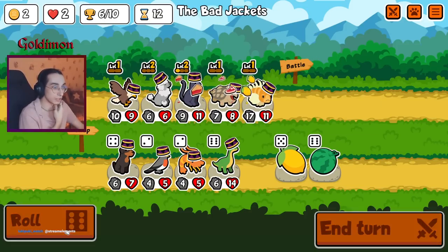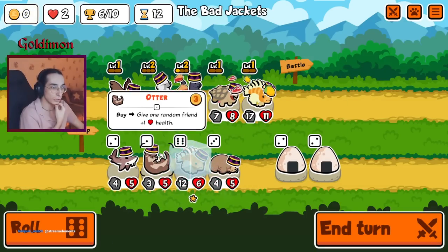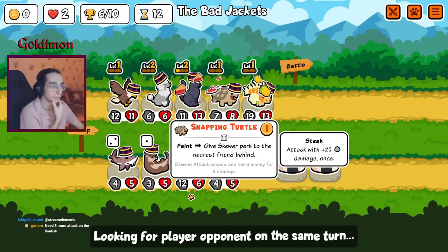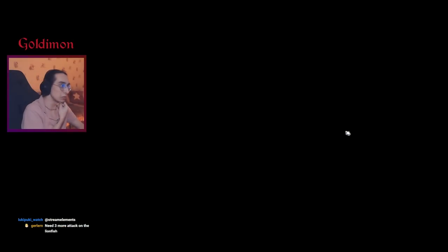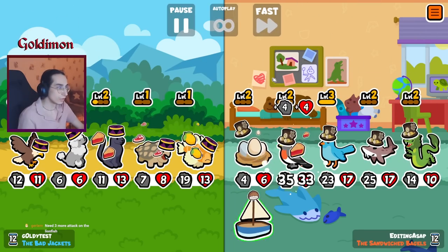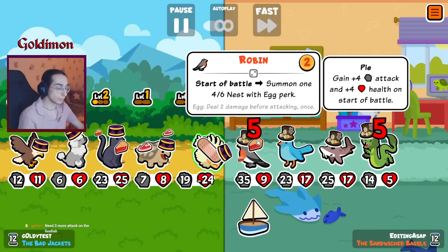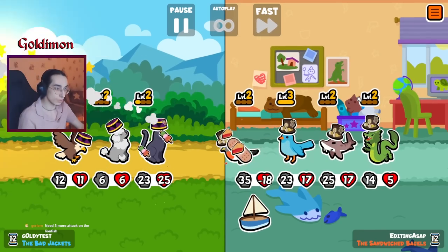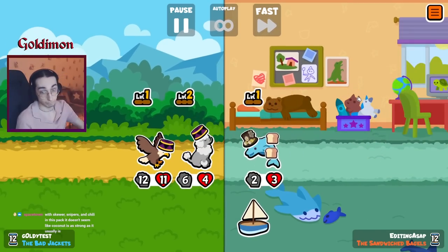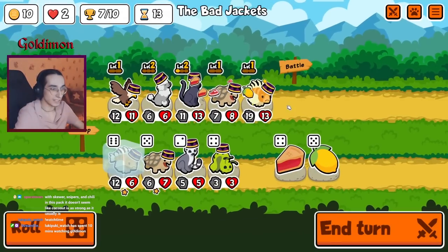Still gets popped by level 1, but sure. More of these guys. This is kind of our team for now. Level 2 snapping turtle would be pretty nice, but not too helpful. Dragon with three random units — new units, but zero synergy. Coconut is as strong as it actually is.